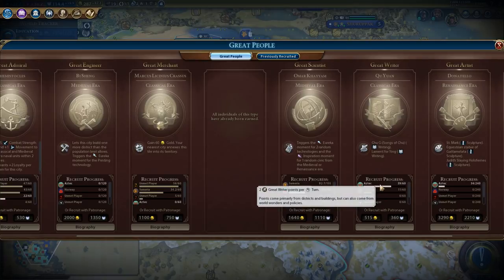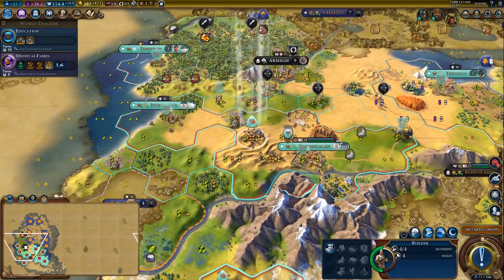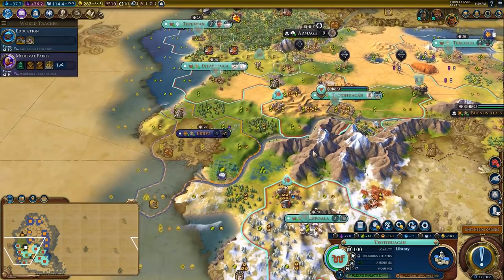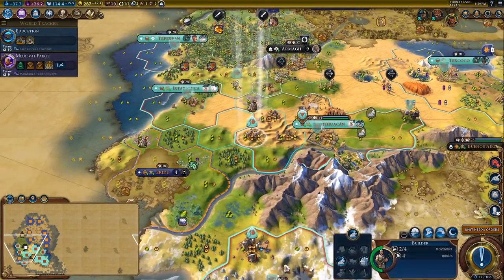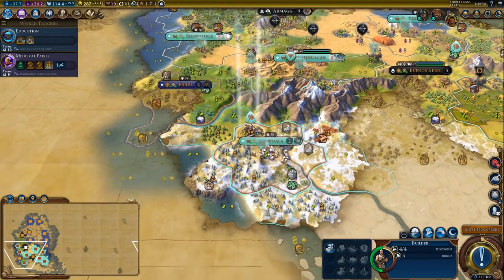Let's check on the great scientists — we are currently in the lead for great works. We'll improve this mine as well; these are great mine tiles. And the really nice thing is now my builders have extra movement so they can move around the map a little bit easier.